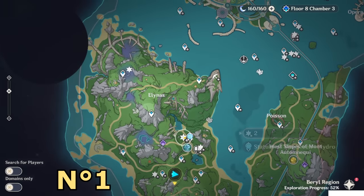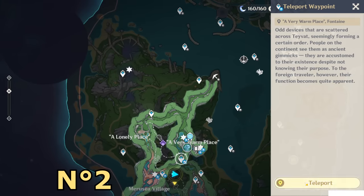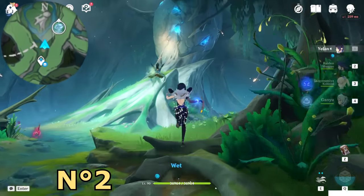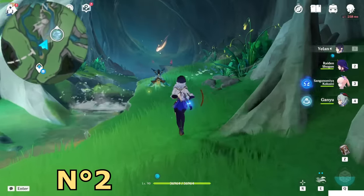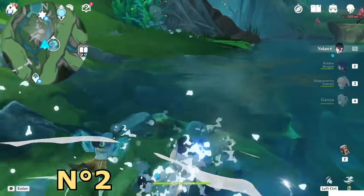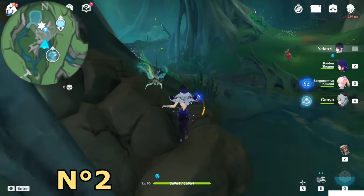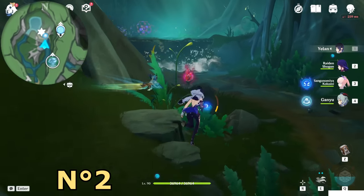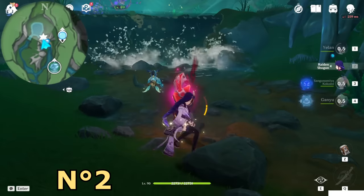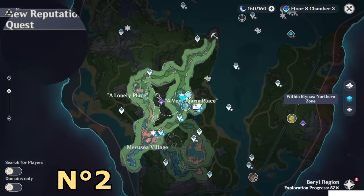Page one taken. The second page is here underground — a very warm place. Go a bit in front of you, behind the earth. Near the waterfall you will find a red ball. Destroy the red ball to get the chest, and once you open this chest you will get page number two.